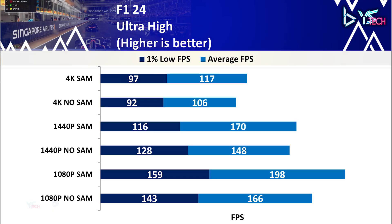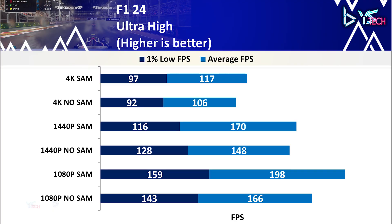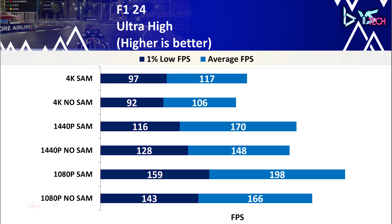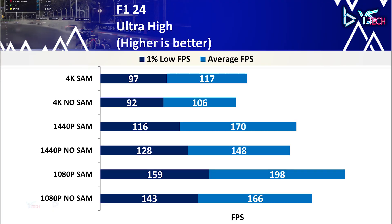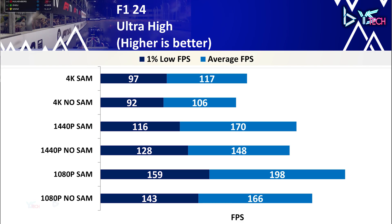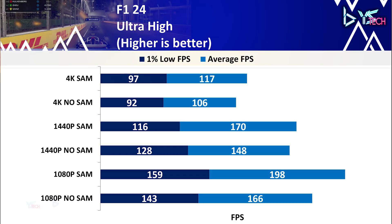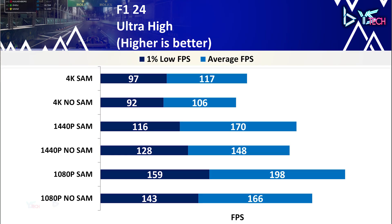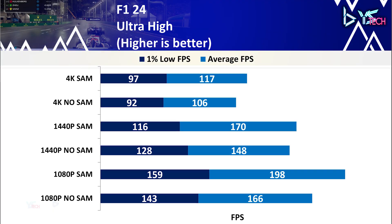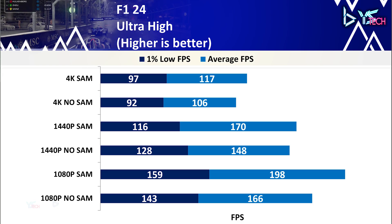F1 24 on ultra high settings is one of the titles where SAM benefits are clear. At 1080p, there's a 19.3% uplift — 166 to 198 FPS average — with an 11.2% gain in 1% lows. At 1440p, average FPS increased from 148 to 170, though 1% lows took a slight hit from 128 to 116. At 4K, average FPS went from 106 to 117 with SAM on, and 1% lows also improved from 92 to 97. Overall, a strong title for SAM performance.